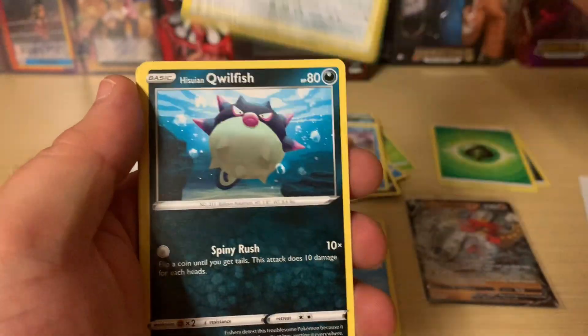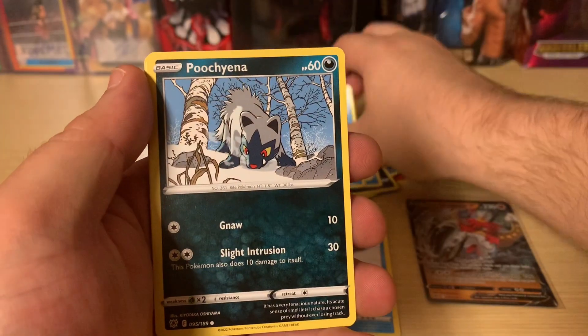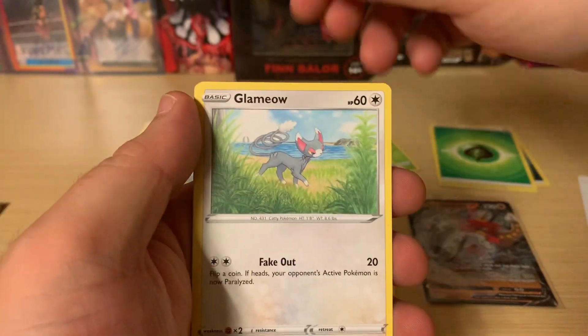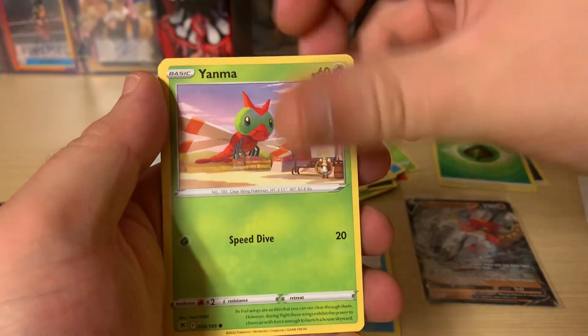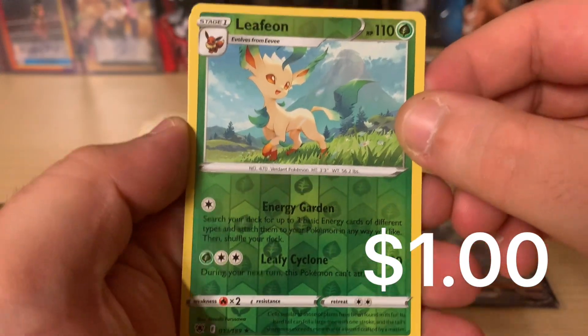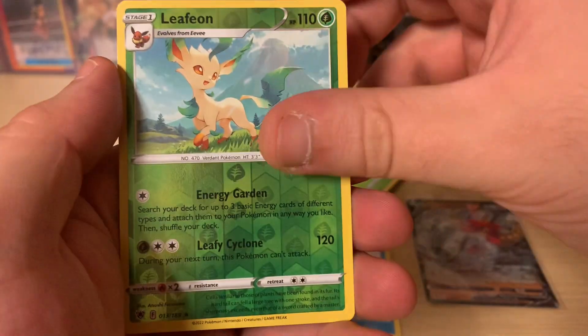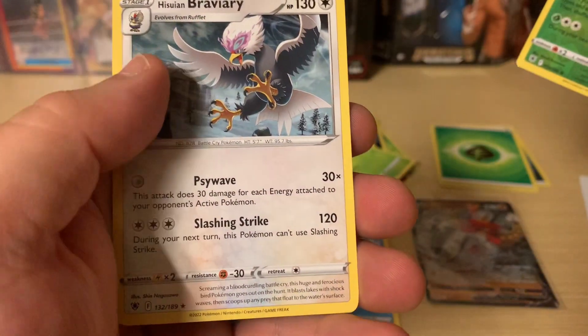Fishious Rend, Coalossal, Basculin, Pincurchin, Glameow, Yanma. For the Reverse, I'll totally take it — a nice Leafeon Reverse right there. And a Braviary.